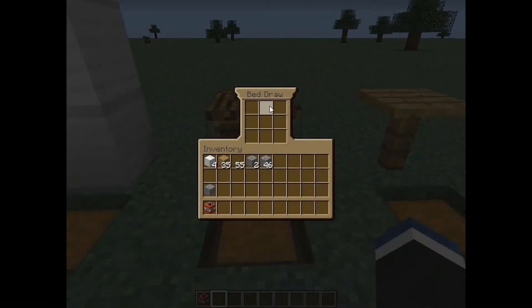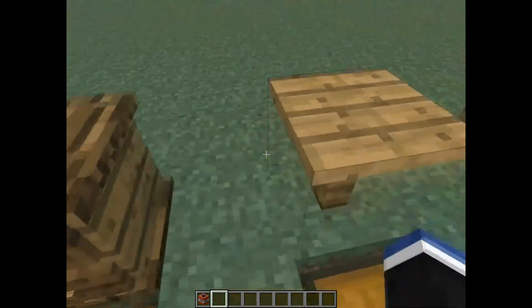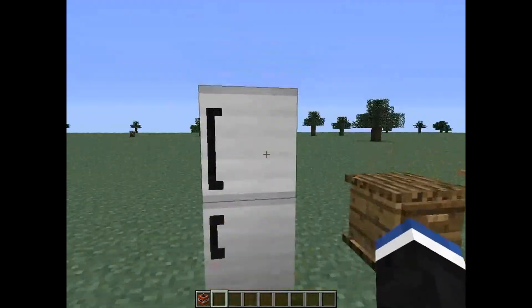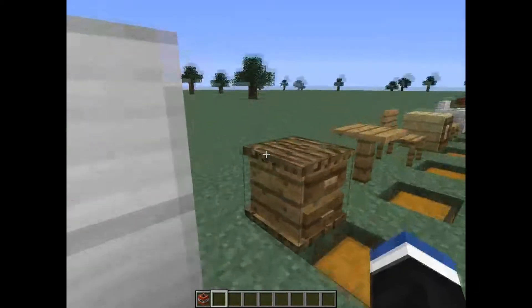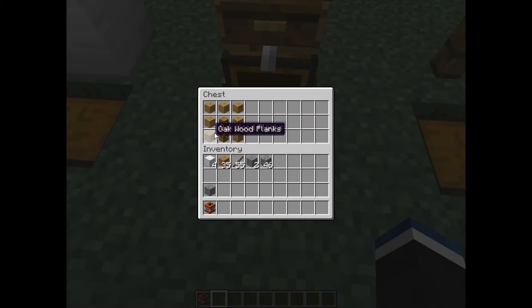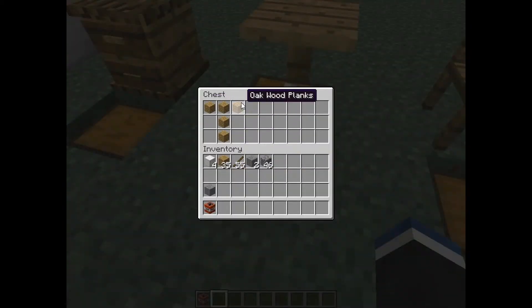And here's the bed draw. I mean, look at this thing — it's awesome. The other thing I think this guy could've done a little bit better is maybe when you click on the fridge, a little door would open up or something. But it was crafted with seven oak planks, or whatever wood you have, and two chests.